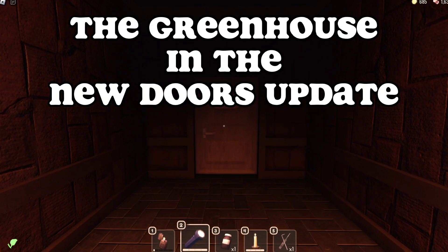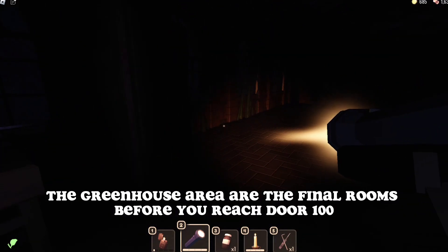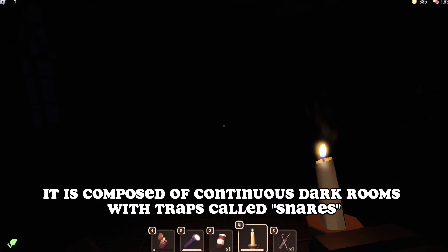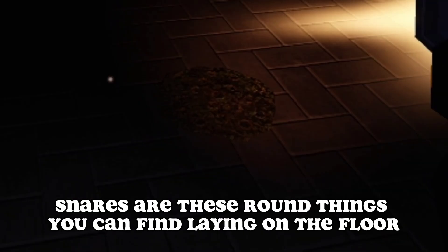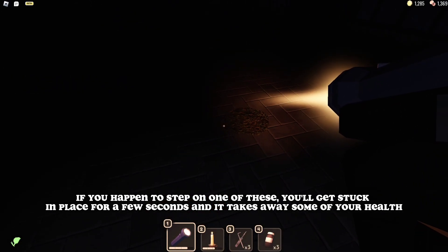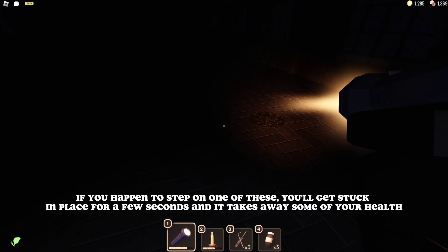The greenhouse in the new Doors update. The greenhouse area contains the final rooms before you reach door 100. It is composed of continuous dark rooms with traps called snares. Snares are round things you can find laying on the floor. If you happen to step on one of these, you'll get stuck in place for a few seconds and it takes away some of your health.